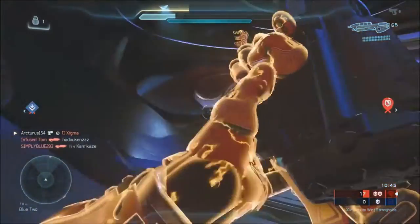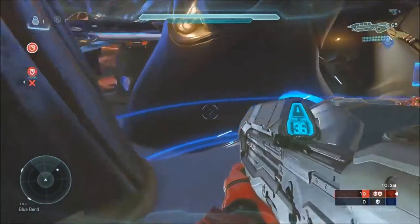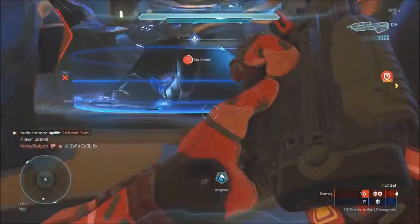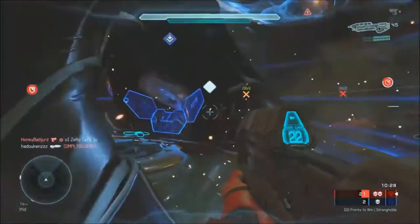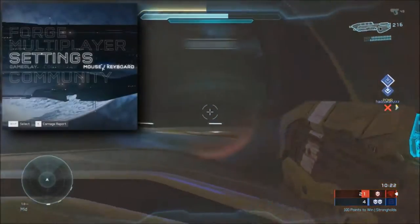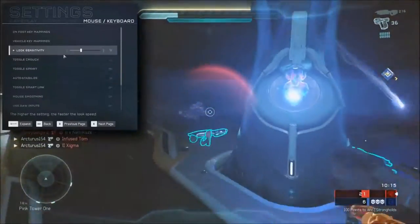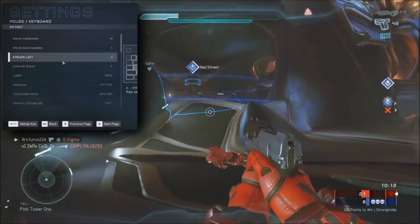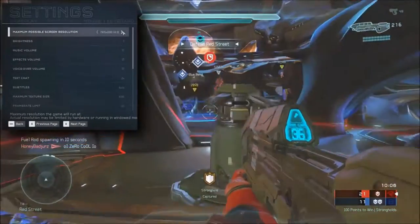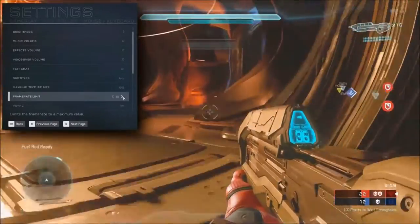Bioshock Remastered is a mess on PC — it's a very lazy port and I'm disappointed with 2K Games. Graphical options in the PC port of Bioshock and Bioshock 2 Remastered are only limited to things like resolution, anti-aliasing, vsync, and anisotropic filtering, which is even less than what the original versions had. Options for things like texture quality, shadows, and more are missing. There are also frame rate issues, game crashing, and sound problems, including lack of 5.1 surround sound options that were present in the original game. I don't recommend anyone buy it until the issues get fixed.